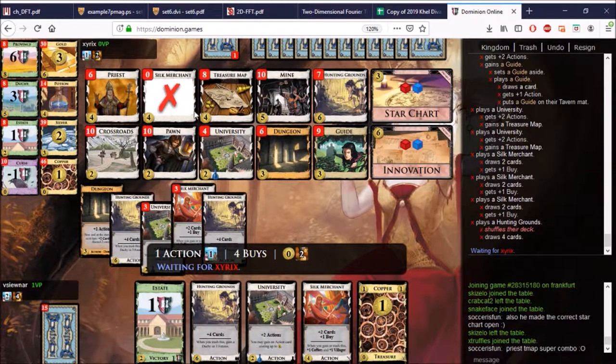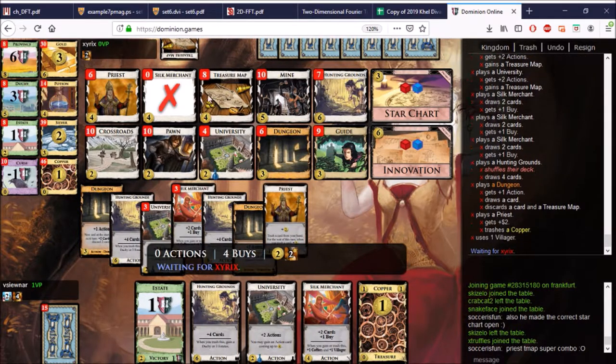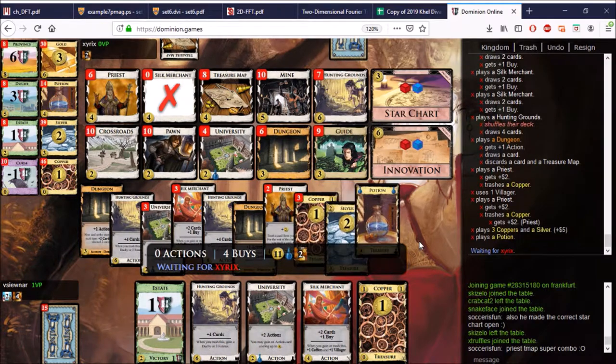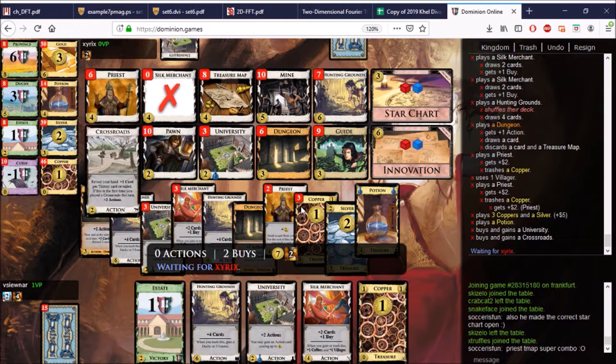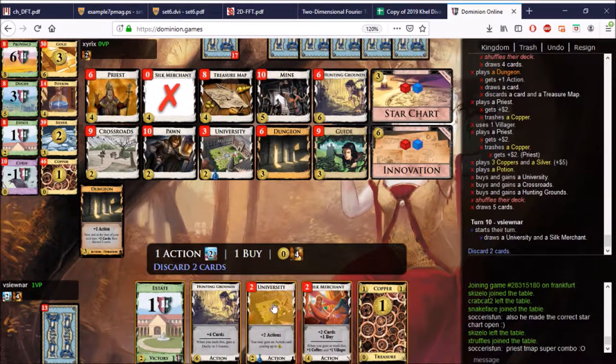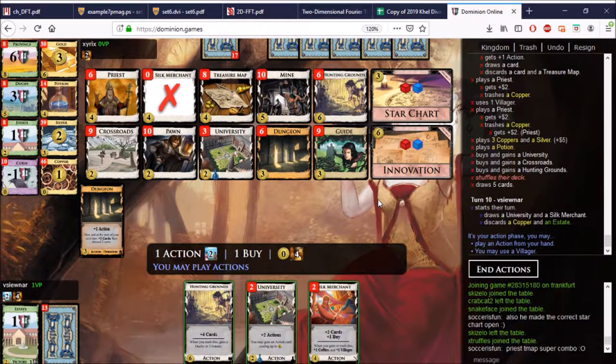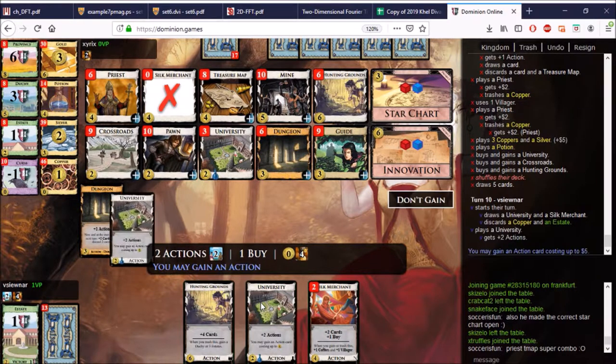Priest — that's richer the more you trashed, right? So you should trash with Priest first, and then do the Treasure Maps. That trashes both cards. Yet super rich. I guess he's not going for the Treasure Map this turn. I guess you just do Uni Hunting Grounds, Dungeon, Uni Hunting Grounds, Guide, Crossroads. I'll actually gain... I was going to gain a Crossroads here, but this hand is too good, so I don't think I will. Could be Pawn, but I think we prefer Guide.